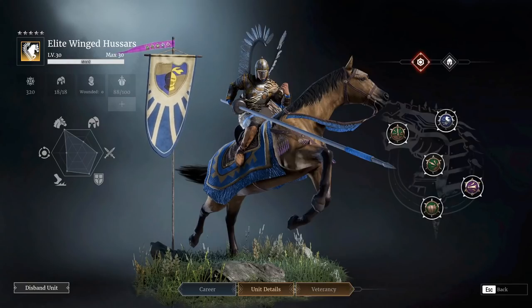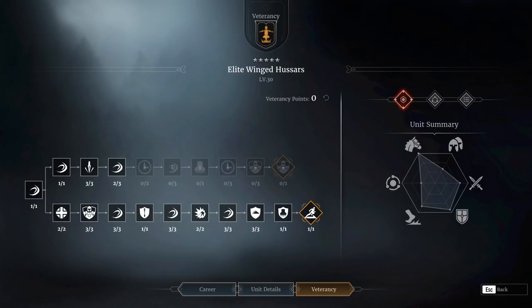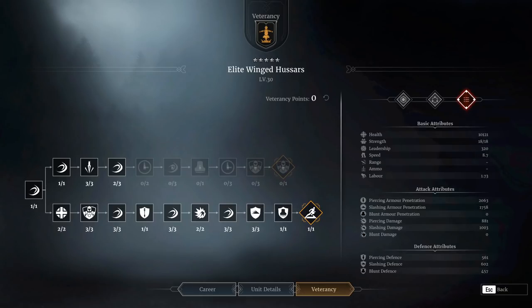So what about the rest of the unit — the veterancy line etc? Well there's pretty much only one way to go: you want the charges can no longer be interrupted, so it's going to be the bottom line you're going for. It makes the unit reasonably good. They are obviously quite soft — 10,000 hit points isn't bad but defensively, 560 piercing defense.